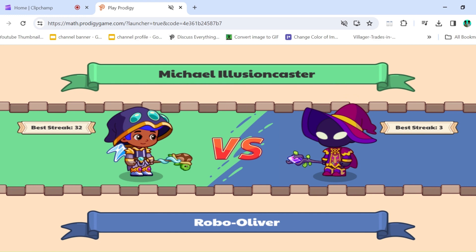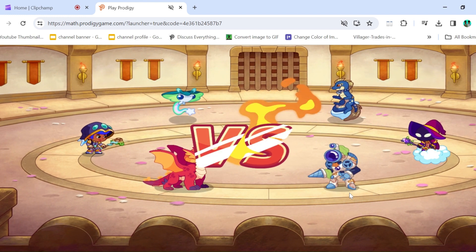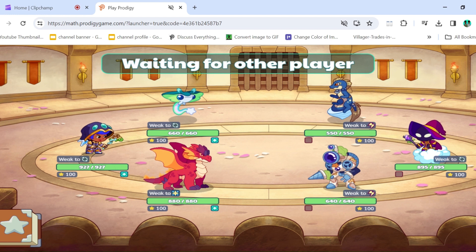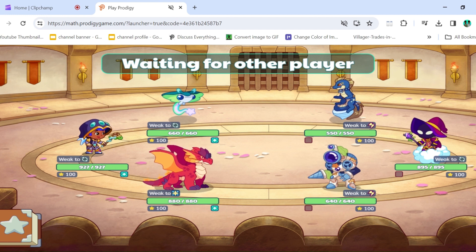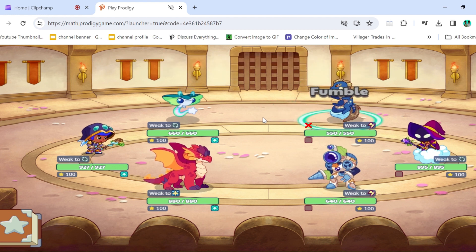We just got a match against RoboOliver. Looks like he's wearing the Puppet Master set, and he's got Hydroid and Aquadile. I have played with both Kometi and Embershed before, and I can definitely say they're both at the very least top 20 pets in the game, so I really like the look of this pet combo. Oh, he missed his first turn — that's really big.